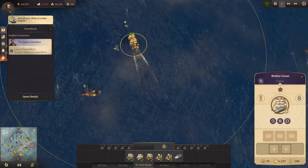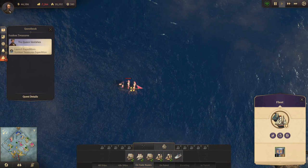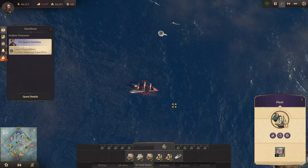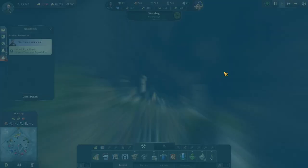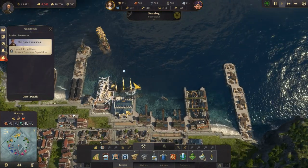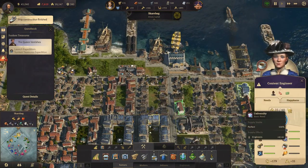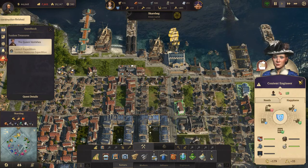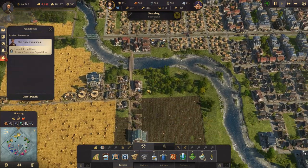We're losing a lot of money right now. Let's go take out that ship. Why are we losing so much money? That is really not great. What are you guys missing? You're missing coffee and you're missing rum - that's why.